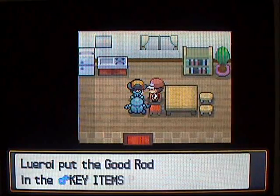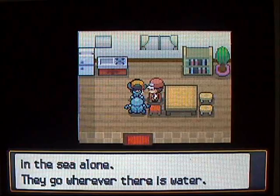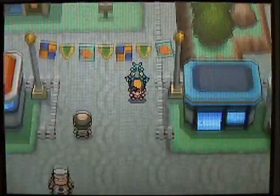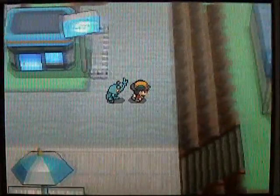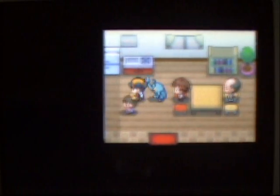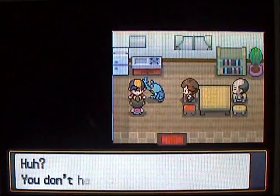The Good Rod is a step up from the Old Rod, which is a piece of crap. This thing will actually get you some good Pokemon. You can catch some legit Water-types, so if you don't have a Water-type on your team, now might be a good time to start thinking about one. I always recommend catching a Water-type because you'll need something to use Surf or Waterfall. Water is one of the basic types, so it's always good to have one.